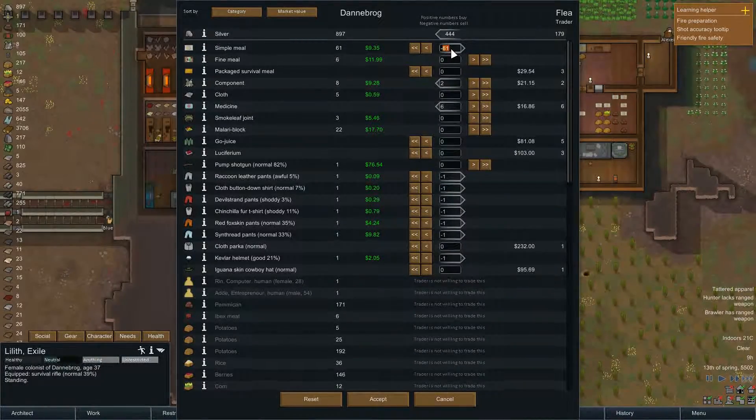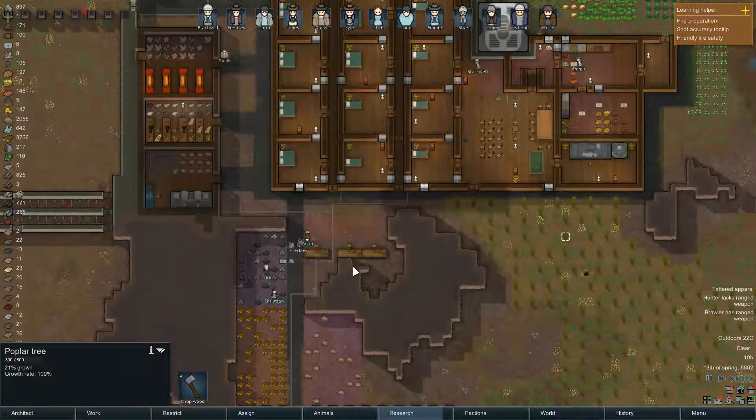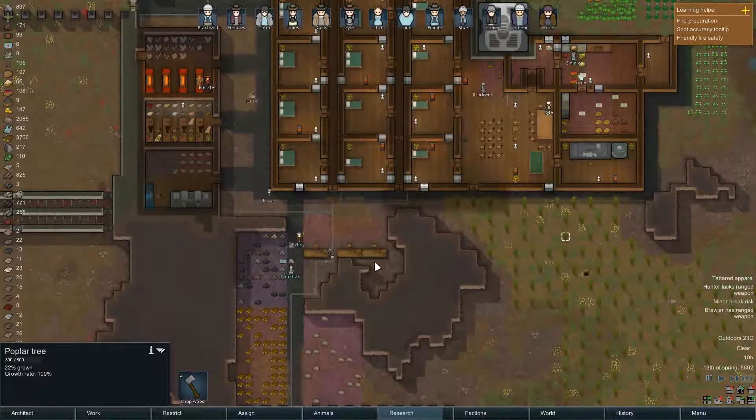How about minus 40? Minus 20... 30... getting there... 35. Okay, you'll get a great deal. Accept, confirm. Now we have all the silver which is important for orbital trading.